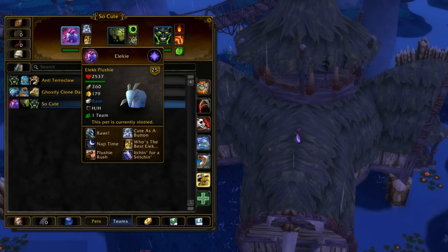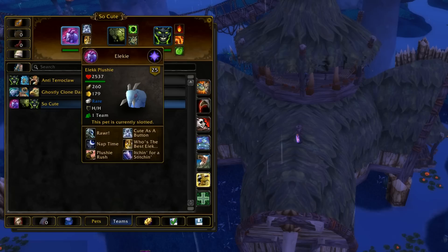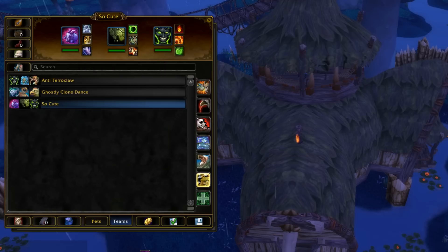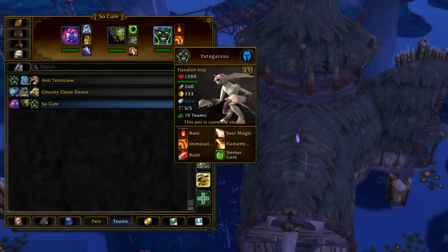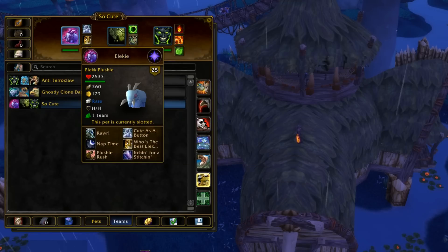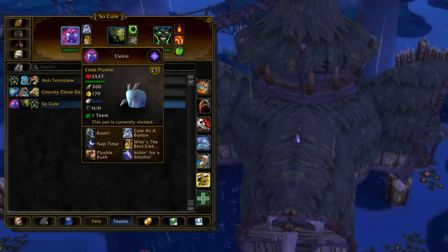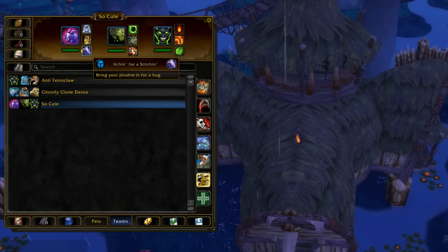The Elec plushie is a legitimately good pet in PvP because of Itching for Stitching and the fact that he has a high health pool. He has the most health in the game, so he's able to take quite a bit of hits. And because he's a magic type, he cannot be one-shotted. He's really good for taking big hits to the face. He almost has double the health that these two other guys put together, and he also has a dodge ability that increases his chance to dodge by 25% for two rounds.